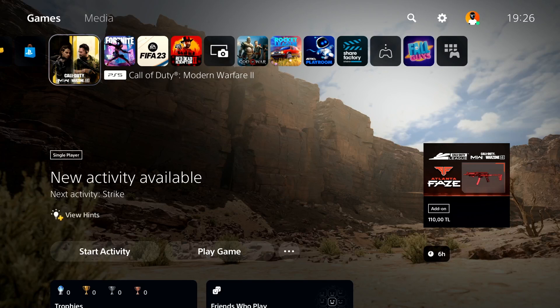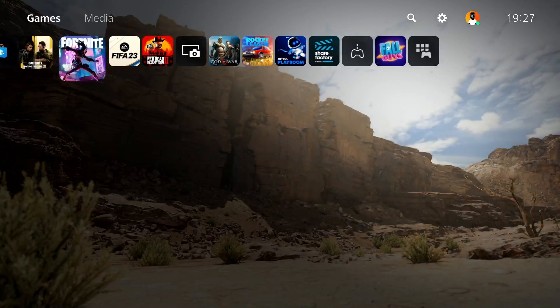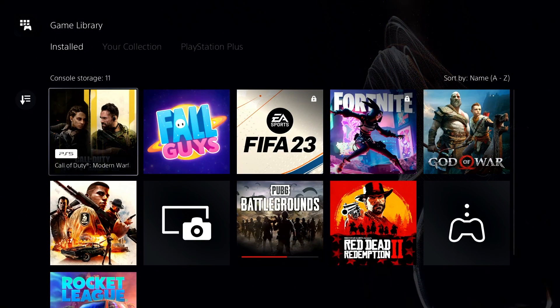If you've tried all of these solutions and none of them worked, there is one more solution to fix Dead Island 2 crashing or freezing on all consoles: reinstall the game. First, delete Dead Island 2 from your console. On PS5, press Options on it and select Delete. Then open up the game library and reinstall Dead Island 2 from there.